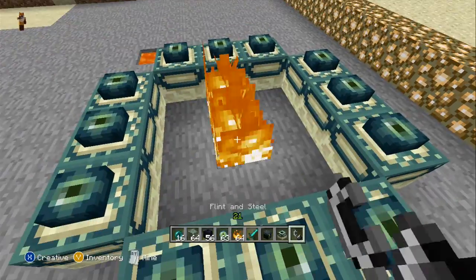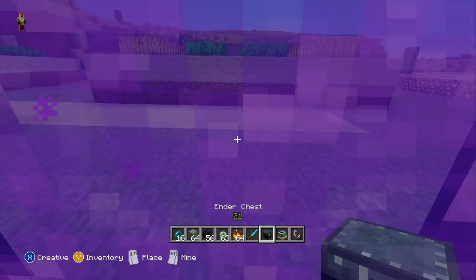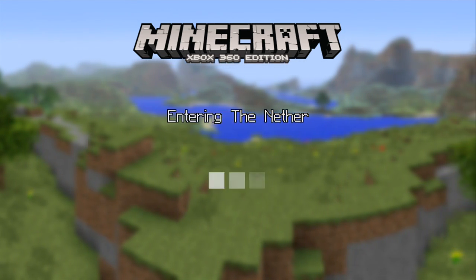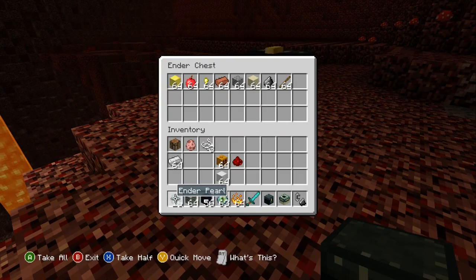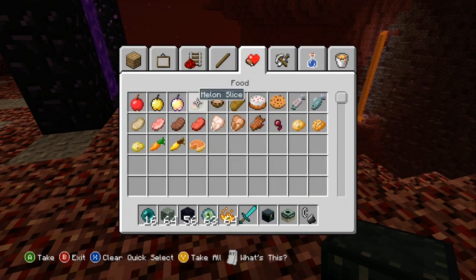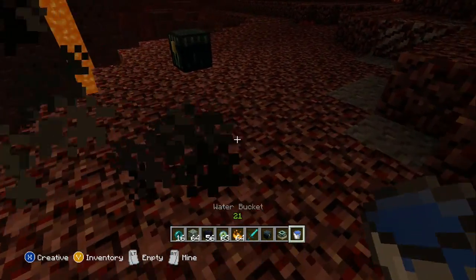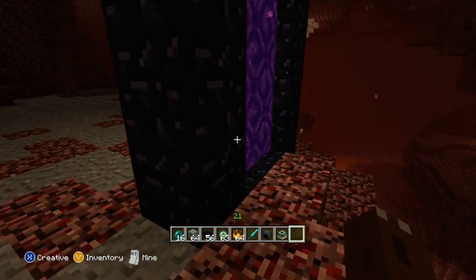Okay, we'll deal with the end portal later. Let's go to the Nether. I think I did something wrong but I'm not sure. Entering the Nether - okay, place the ender chest here and all your items are right here. I also want to see if you can bring water in here - but yeah, a water bucket would just evaporate in the Nether, so it doesn't matter.